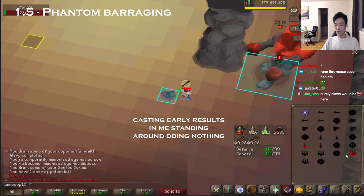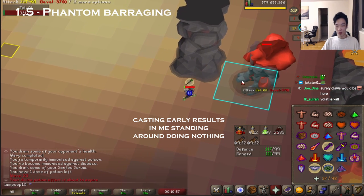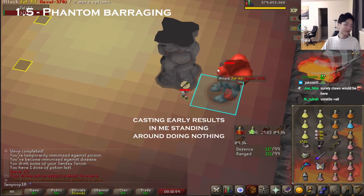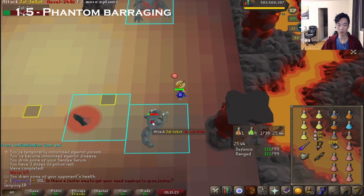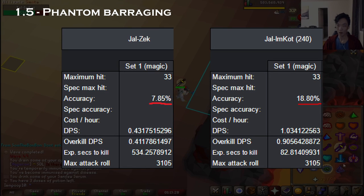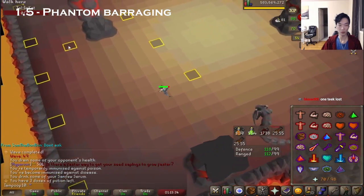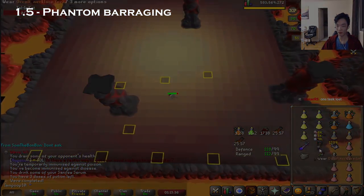Keep in mind that casting barrage too early when the monster hasn't died will result in losing 5 ticks, so only use it when you're sure that the monster is dead. In addition, NPCs like mages and melees have such high magic defense that the likelihood to actually phantom them is basically zero, so it's recommended to not even bother phantoming these to reduce the risk of unnecessary time loss.